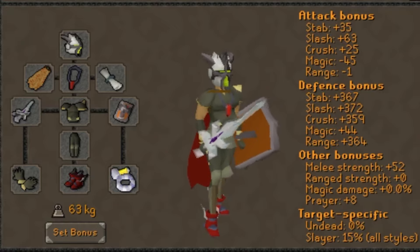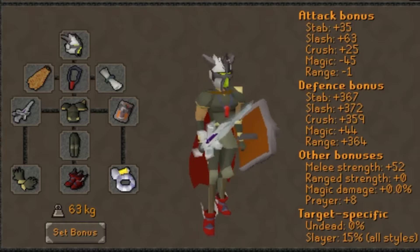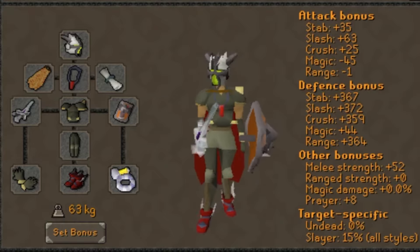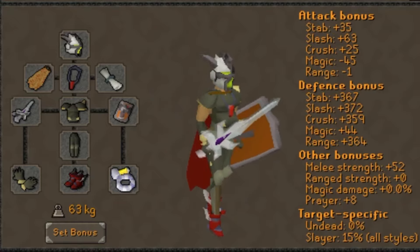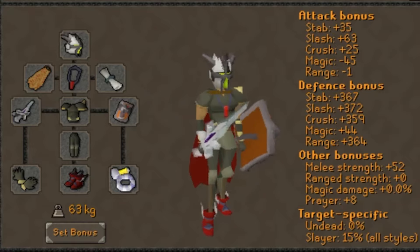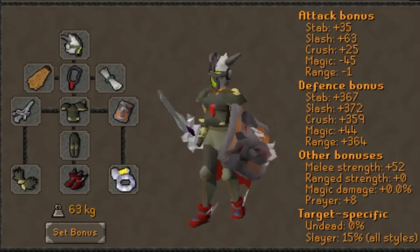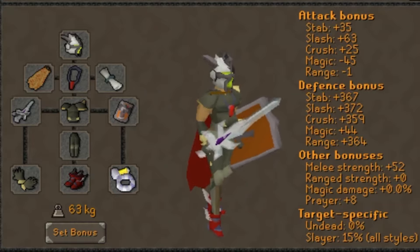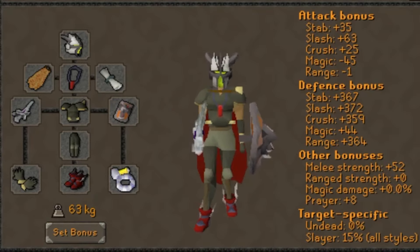Before you say this boss is impossible to do without Prims and a Blood Fury, let me just say that if the primary cause of you dying to Sire is missing Prims and a Blood Fury, then there is absolutely a deeper issue going on here. These items will not make or break your kill, especially since Fury has the same stats as a Blood Fury. So if you're struggling with this, go back, train up your stats a little bit more, and I guarantee the fight will become much, much smoother for you.